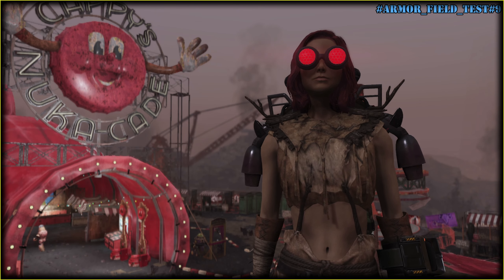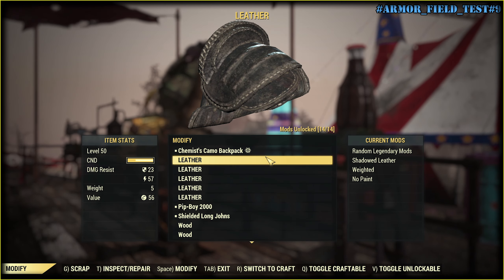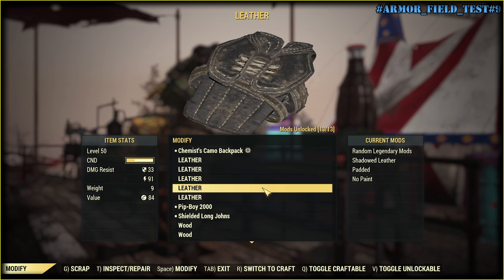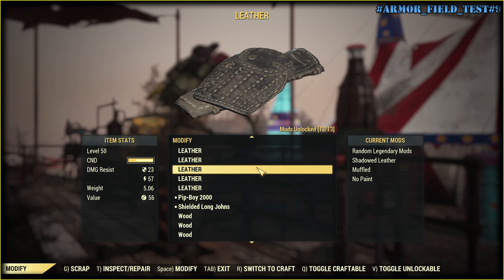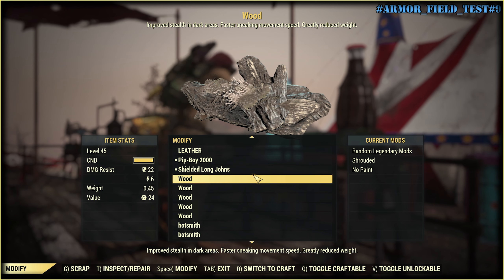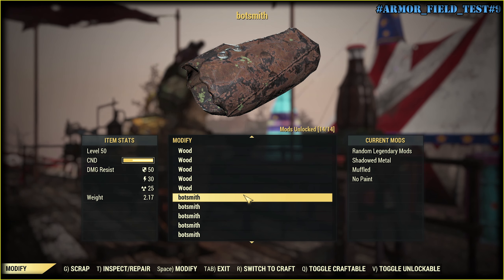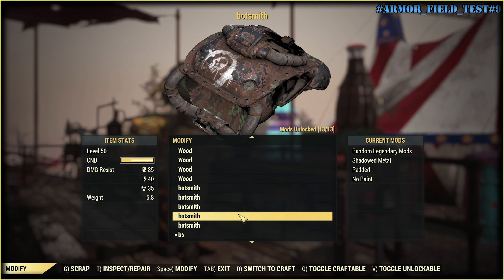In the case of Wood Armor, it will use the Shrouded mod. First is Shadowed Leather Armor — Muffled for legs, Padded for torso, and Weighted for arms. Then Wood Armor, all Shrouded. Botsmith Armor uses Muffled, Muffled and Shadowed Metal, and Torso is Padded.